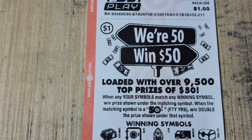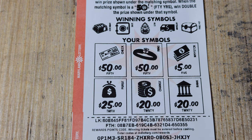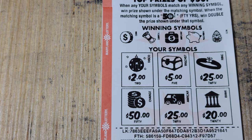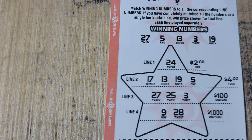Next up, we have the Wear 50 Win 50. This one has a lot of prizes of $25 and $50, almost neck and neck with the amount left over. Basically we're matching symbols and if you match a symbol you win the prize. When the matching symbol is a 50, you win double the prize. Going through this... no ring, nope, not seeing anything on this one. Let's get a discount double check — though I keep forgetting Aaron Rodgers is out for the season. No win on that one either.